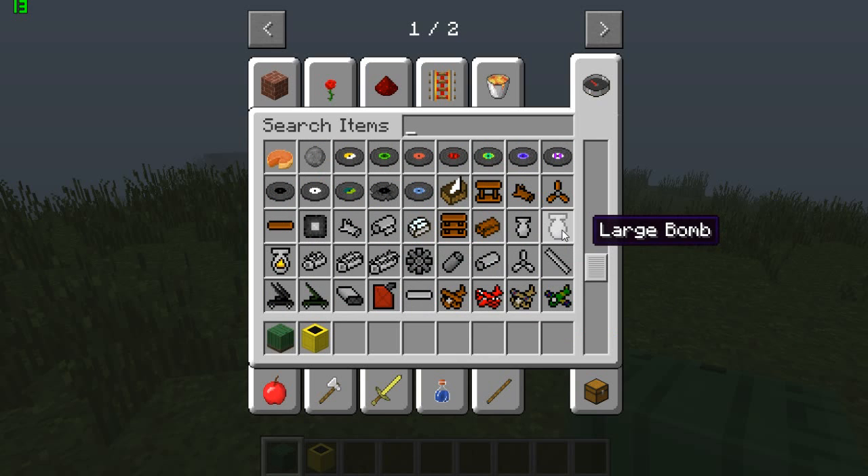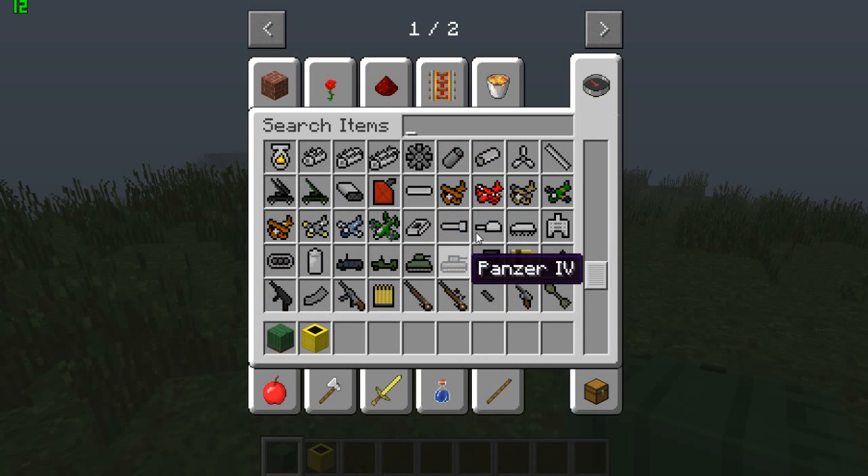There's napalm, a large bomb, and here are the planes: the Fokker, Sopwith Camel, Spitfire, two-seated biplane, BF 109, P51 Mustang, and Lancaster Bomber.